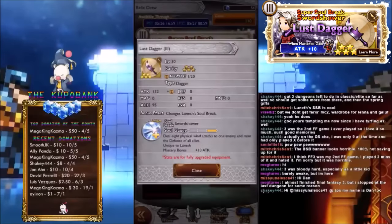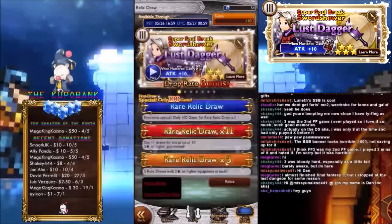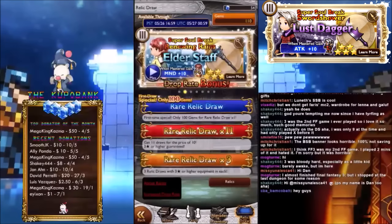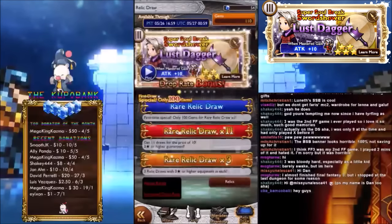Alright guys, welcome to the channel on YouTube! We're going to go through the Final Fantasy 3 banner, hopefully we'll get something alright — better than the 3 star. I'm expecting better than the 3 star! I'm expecting an OSB! That's what I said, OSB. Even though there's no chance of getting one.